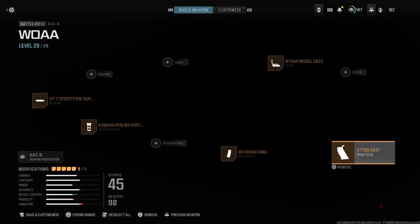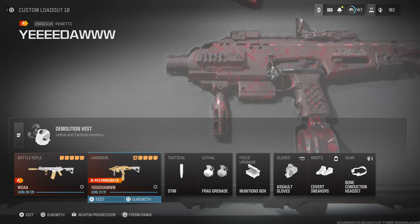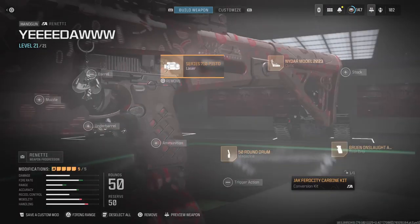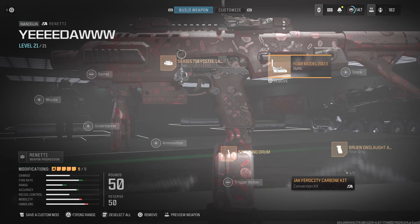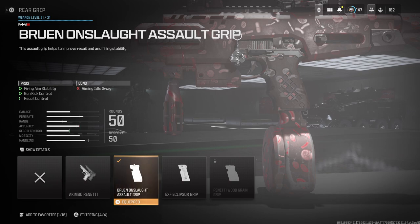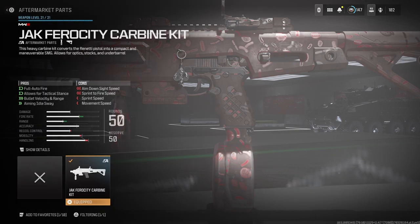For my secondary I use the Renetti pistol with the conversion kit to make it feel like an SMG. I use the Series 710 pistol laser — helps with fire rate and range, and aim stability. I use the NIDR Model 2023 optic again for a better aim sight, the Bruin Onslaught grip for gun kick control, recoil control, and firing aim stability, and a 50-round drum since you run out of ammo quickly.